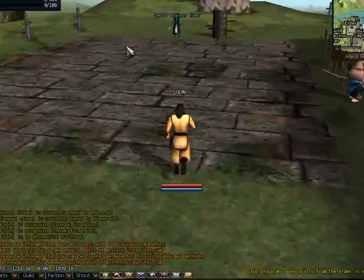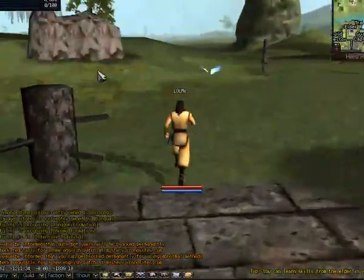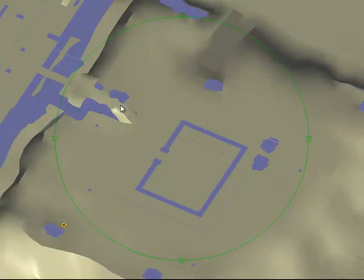So if you do wonder why you can't walk somewhere in the game and you wanted to, this is the barrier you'd have to hit.